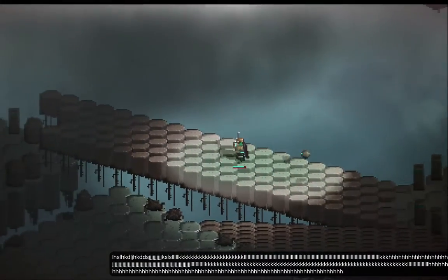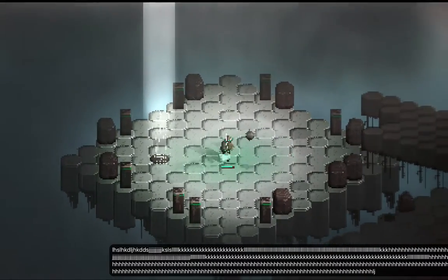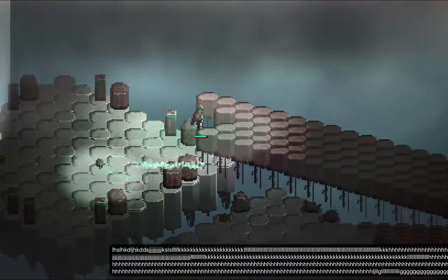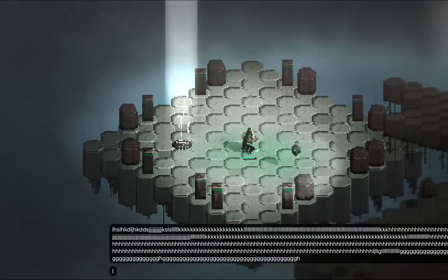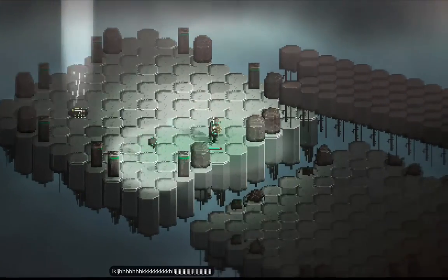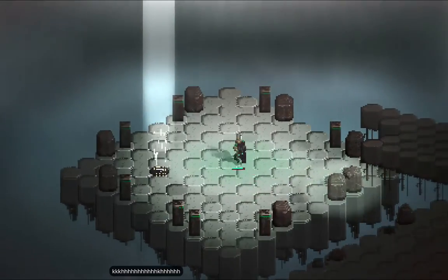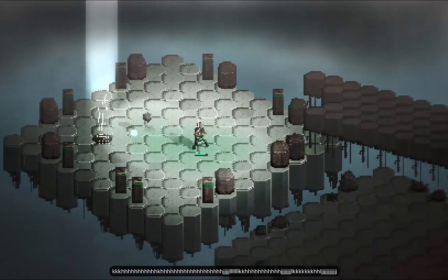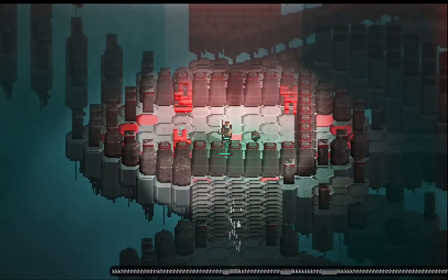But then along this other path here, we'll find another item. So this will be a mobility item. So now we have the Blink Orb - actually that's the Levitate. So it changes depending on each match. You get a different mobility item and a different weapon item. And then there will also be more enemies to fight here, too, so you kind of level up a little bit.